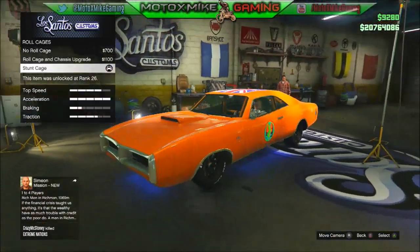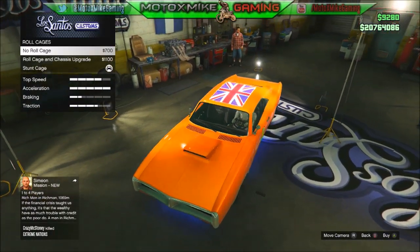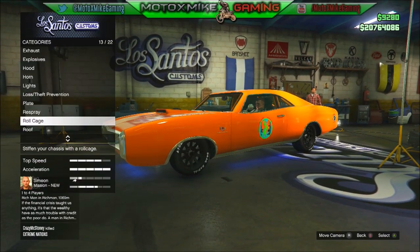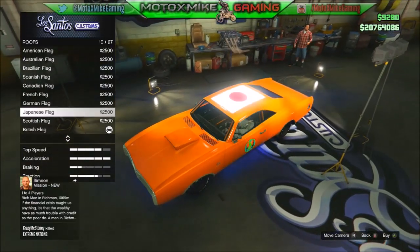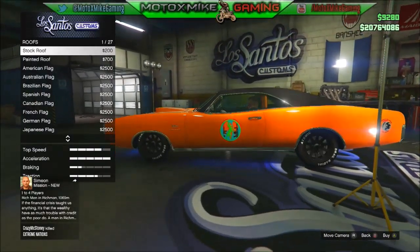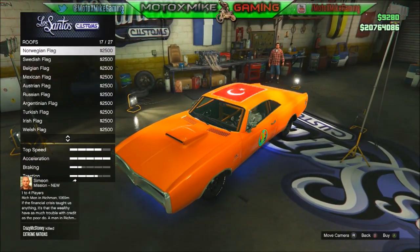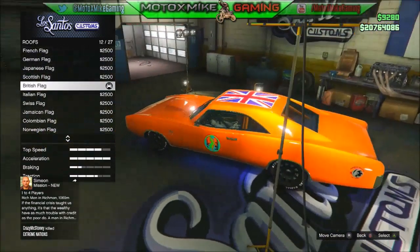I put the stunt roll cage, so you can put a regular roll cage chassis upgrade, no roll cage which is stock, or you can put the stunt cage. Now the roof is what you want to deal with — the stock roof is just like that, crappy looking thing there. But if you change it to the British flag, that makes it look the closest to the General Lee.